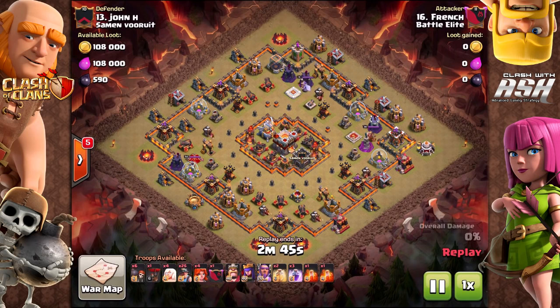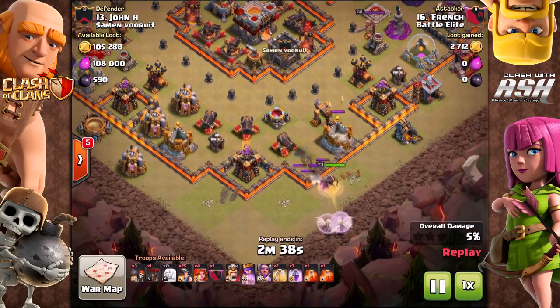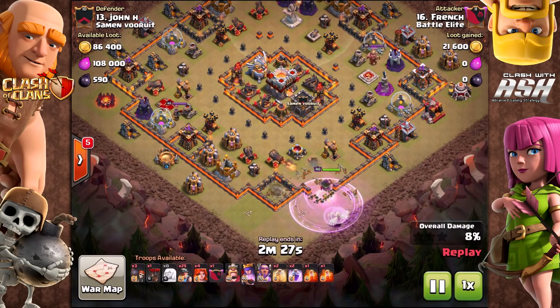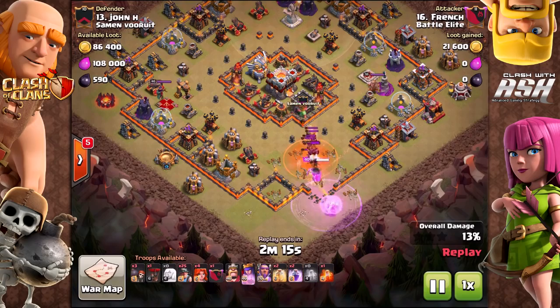Sure, ready? Let's go. I led with miners here again — the benefit of miners is they really cause defenses to hiccup, which buys a little bit more time with the queen. As you can see, they went down and give her more time to get in there. It distracts defenses from the wall breakers so you don't worry about that. I really enjoy putting miners down first to give her a little bit of a buffer.